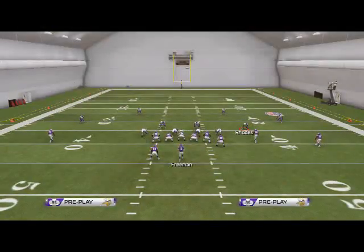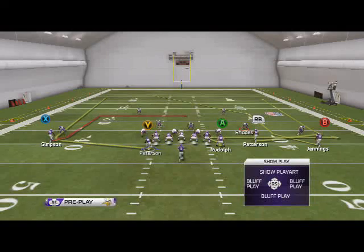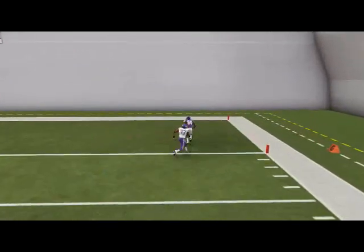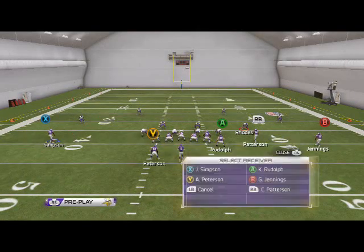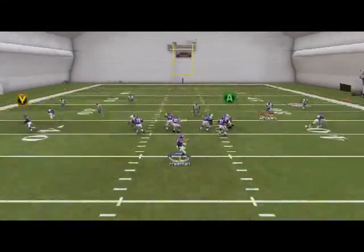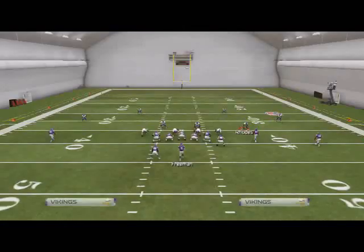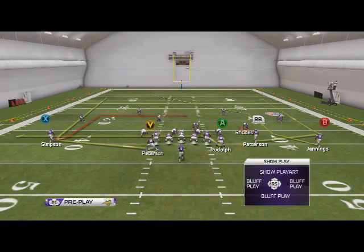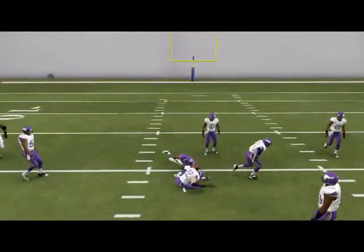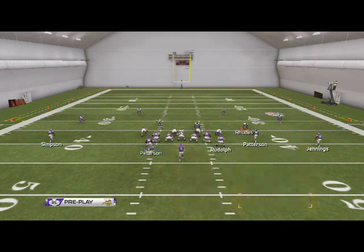If they're in Cover 2, this is why I really like this play — you'll be able to take the top off the defense. Wait, wait, then pass lead up and it's going to crush Cover 2 over the top with that post to Jennings. Now if they're in Cover 4, the wheel route to RB won't be able to beat that deep coverage, so Jennings' route with a pass lead to the inside crushes Cover 4 because of the route combinations. PA Wide Receiver In does a great job of beating maximum coverage defense as well.